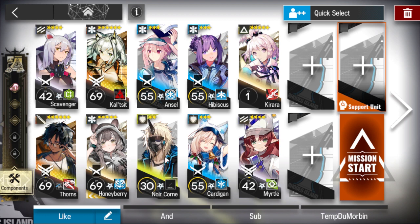Noa Khorne is here to buy us some time at the beginning of the stage, because we won't have enough DP to deploy anyone. You can also just use a Vanguard if you want to. Cardigan can be replaced with any defender.